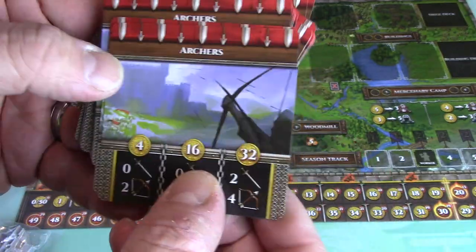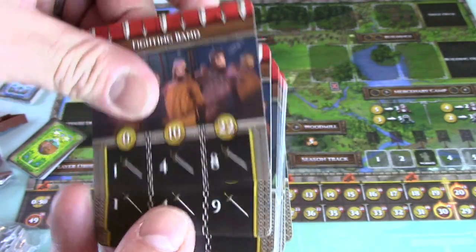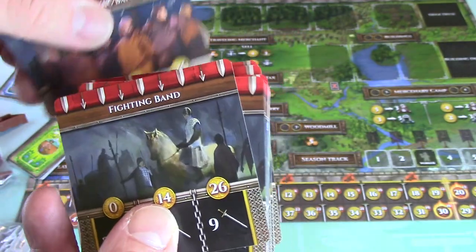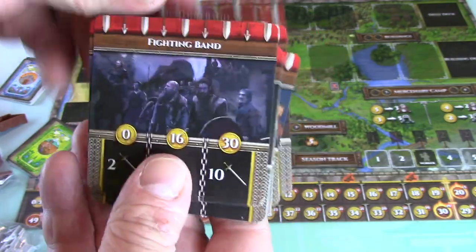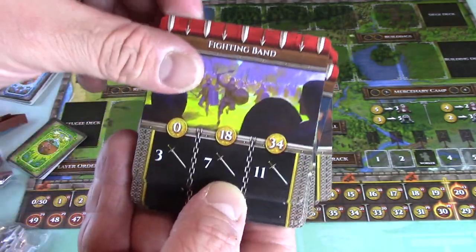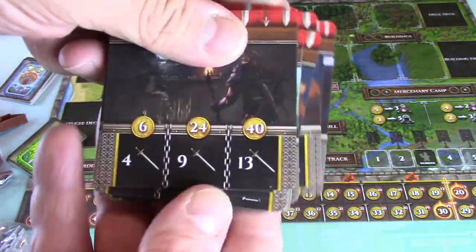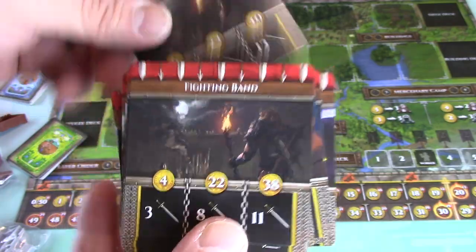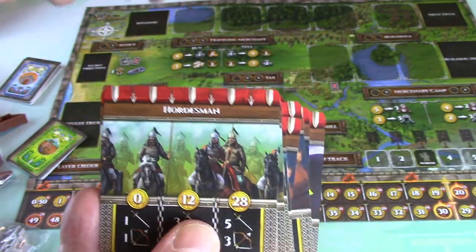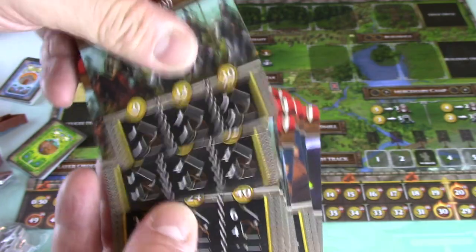Archers - different styles of archers. You got a Fighting Band - different styles of fighting bands. You can see the differences in the amount of weaponry they bring. I'm not sure exactly how these work yet. Hordesmen - there it is, they've got archery on that too. Like I said, there are a lot of different kinds of people to fight.